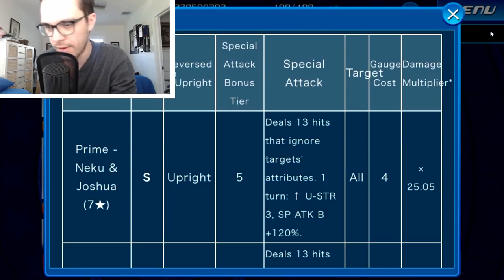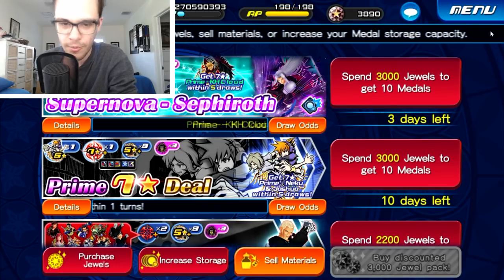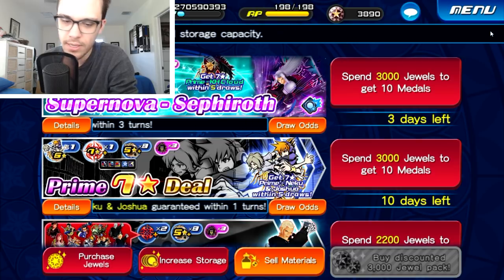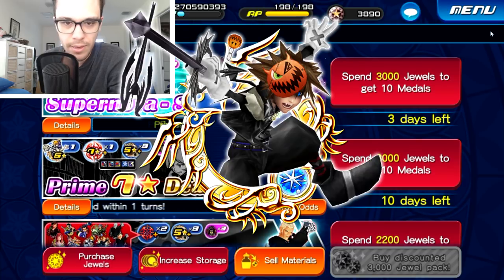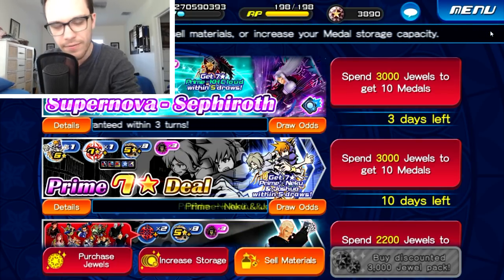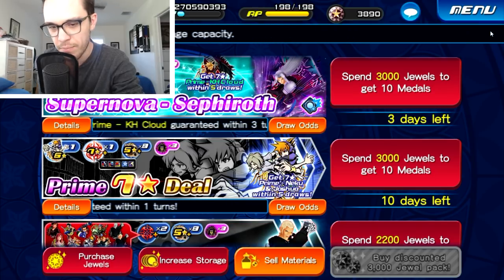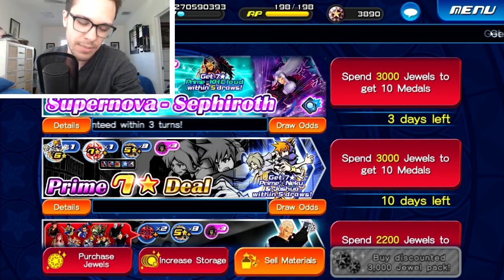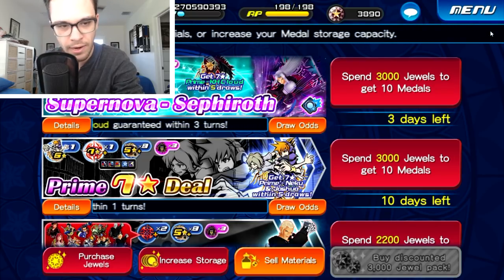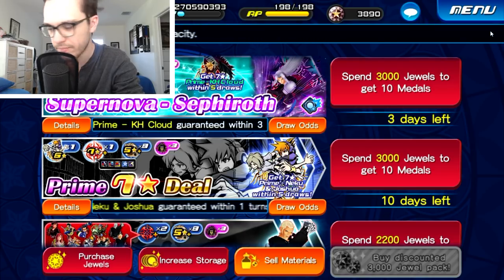This is quite literally just a speed version of the Prime Halloween Sora medal that we just got last week. Aside from that, the only other main difference between this medal and Prime Halloween Sora is the fact that Prime Neku and Joshua can provide 120 points if it has no traits, and 144 points if it does have some traits.